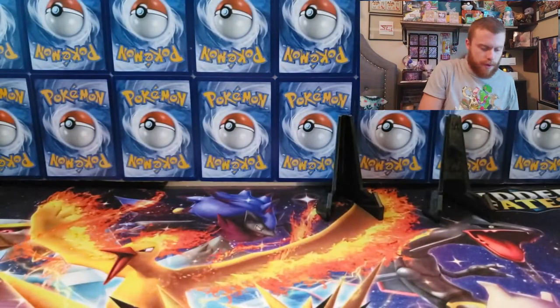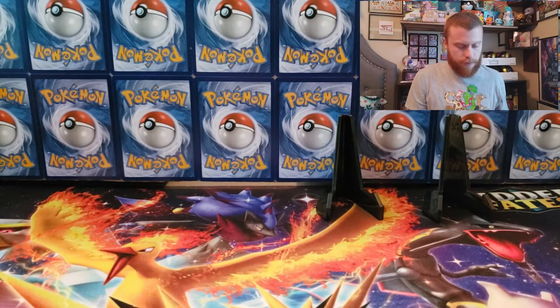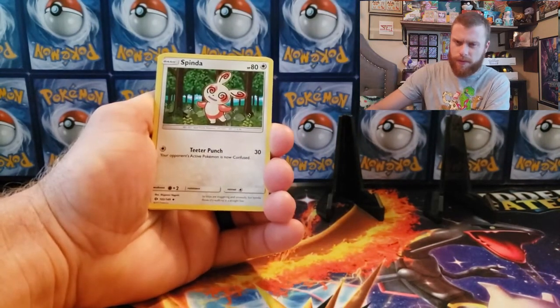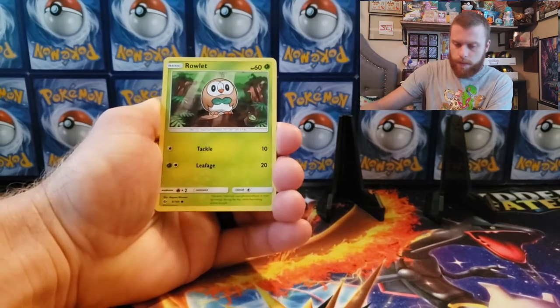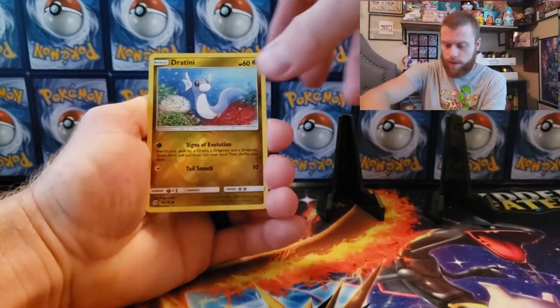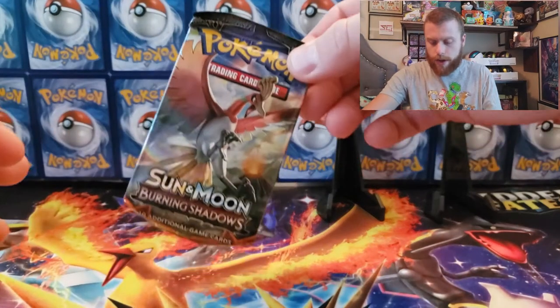Out of Sun and Moon, I pulled a Salazzle last week but the ink on the name was terrible. This time we got a Dratini reverse holographic and our last card is a Lanturn non-holographic. No pulls yet out of the first tin, but that's all right — we got our Burning Shadows pack left.